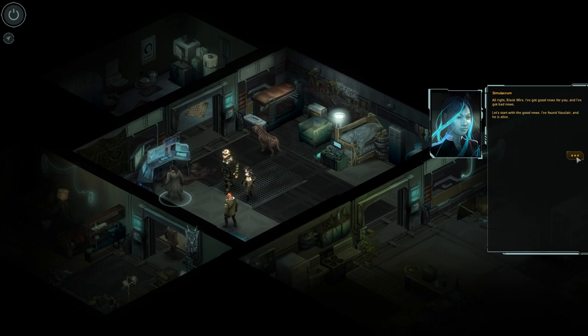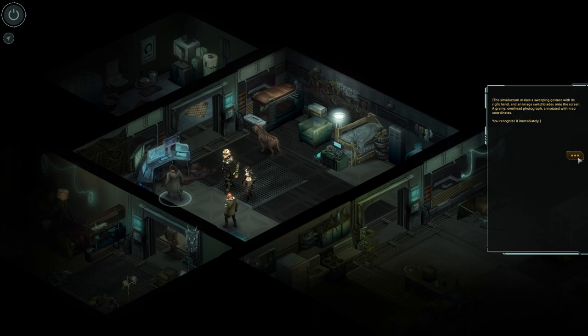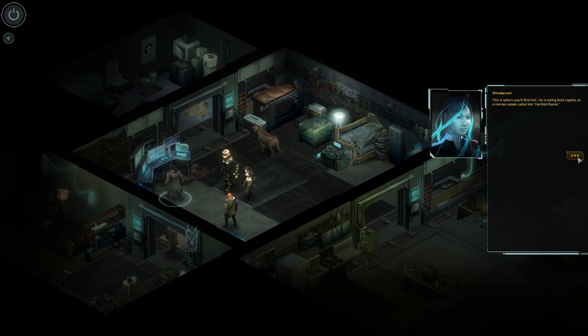The simulacrum relaxes and speaks more naturally, as though the real Alice is speaking through it. 'Alright, Blackwire — I've got good news for you and bad news. Let's start with the good news: I found Vauclair, and he is alive.' Thank god. 'The trail to your missing doctor was a long and slippery one — the fee you paid me barely covered my costs. I sent a team to SOX on a fact-finding mission, I bribed government officials, I greased the palms of wage slaves at megacorps all across Europe. Each step eliminated possibilities and drew me a little bit closer, and finally I found the place where Vauclair is being held.'